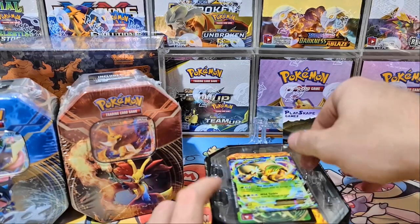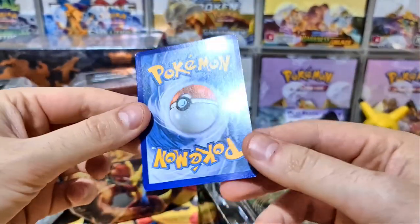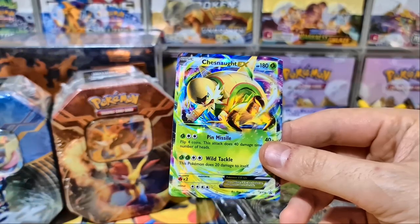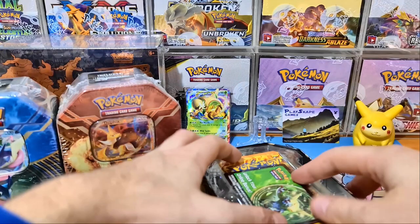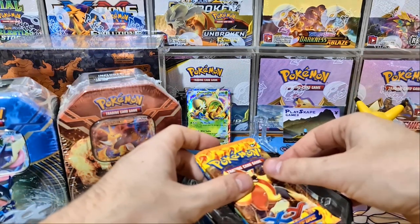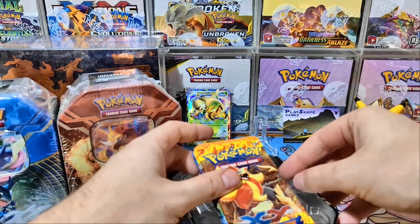There's Chesnaught — the grass starter that obviously evolves from Chespin. It looks like there's some slight bends on it, but that's fine. Now, one of the videos I saw suggested there should be two Flashfire packs, so we've got one Flashfire, one XY base, one Plasma Barter, and one Plasma Freeze. There's actually no Plasma Freeze here, but I'd much rather take two Flashfire anyway, because we want to pull that Charizard EX — Mega Charizard EX from Flashfire.